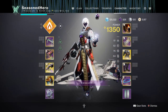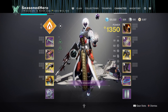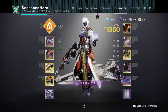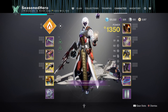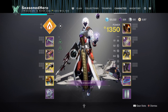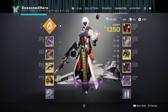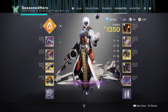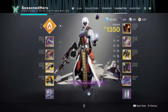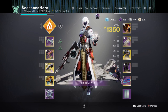Moving on to stats: aim for 60-80 Discipline, as we have many buffs feeding into it that will instantly recharge us. You want Recovery at 70 so you can make use of your rifts and Benevolent Dawn's buffs when your team stands in them — a healing rift will give you more uptime for producing abilities. Finally, aim for Intellect at 90-100 as this works closely with Phoenix Protocol and you want your super back as quickly as possible. This level frees up mod slots that would otherwise go to Well Potency, Hands On, or Ashes to Assets.